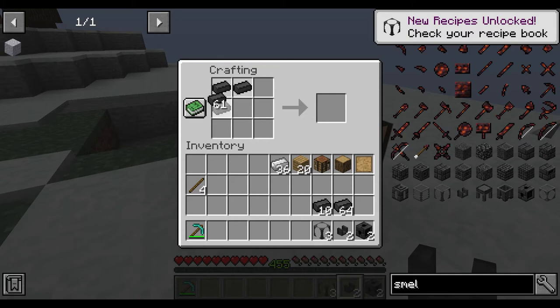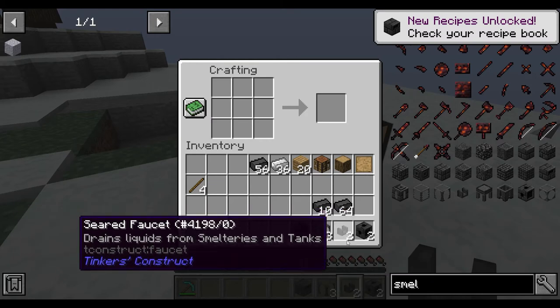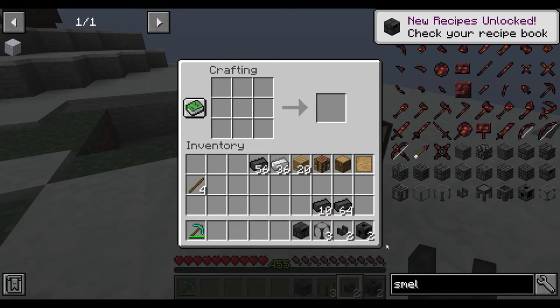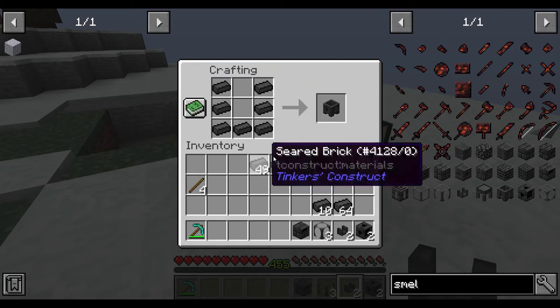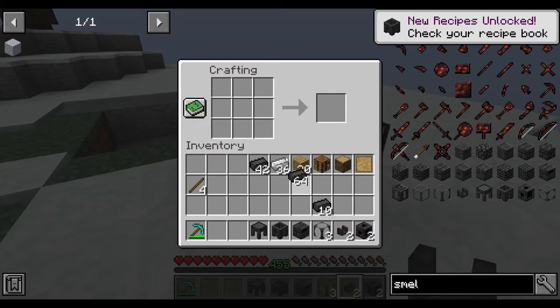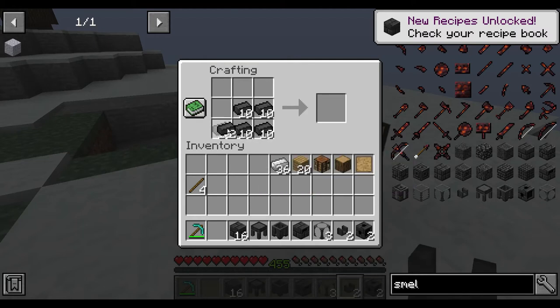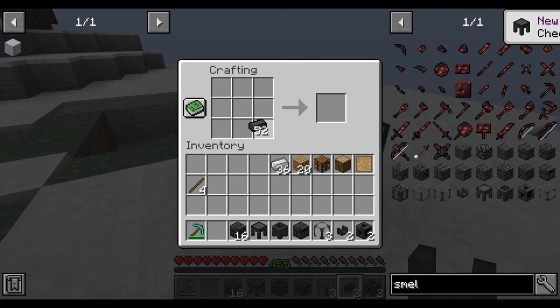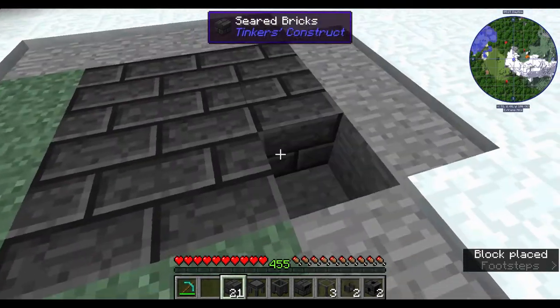You need a controller, and these also need a basin and a table — it's called a table. Turn the rest of the seared bricks into more bricks as needed.